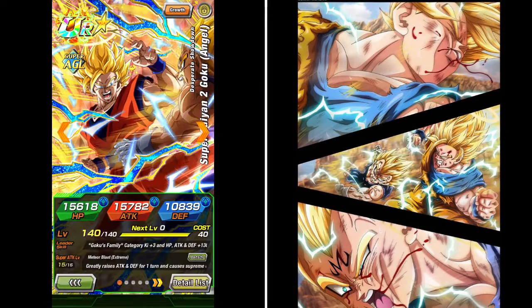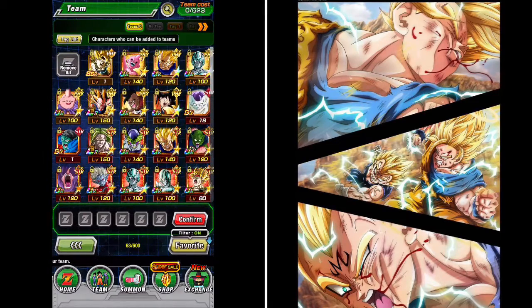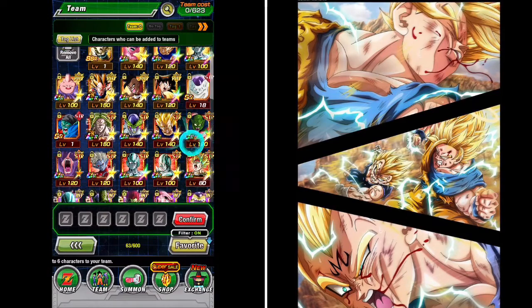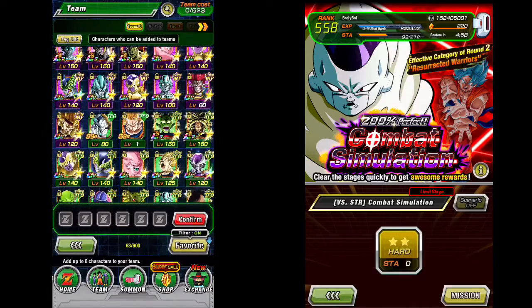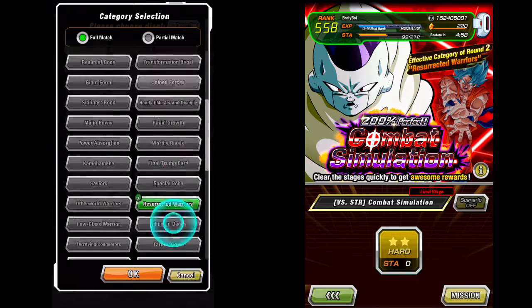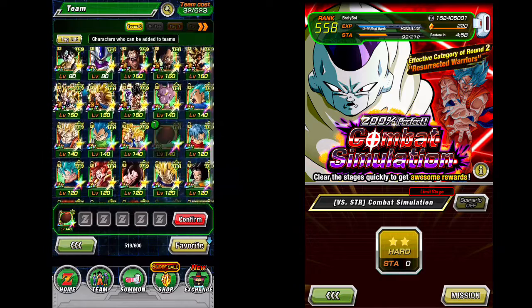In terms of the stage, you have two really good options: this Agility Goku and this Margin Vegeta, both of which you could have obtained with wish strips during the download celebration. These two units have also been on banners for a while, so you should hopefully have a copy and even a dupe. King Piccolo is also technically an all-orb-type attacker, but he gains a set amount of attack per orb rather than a percentage, so his scaling is additive not multiplicative — meaning it won't be as high as the other units even with LR stats.